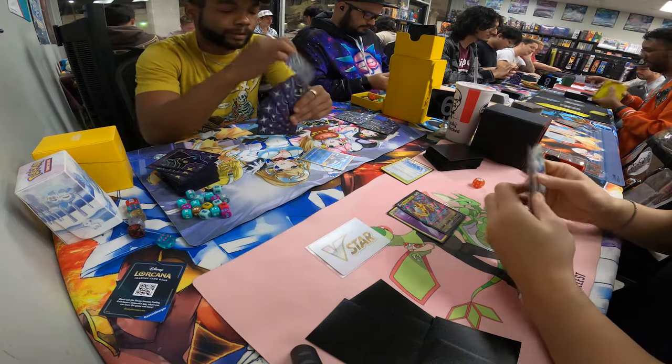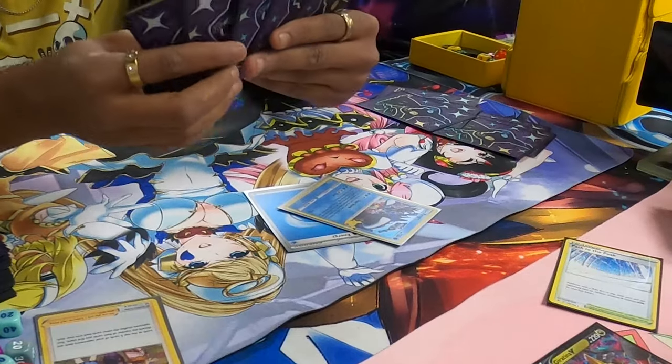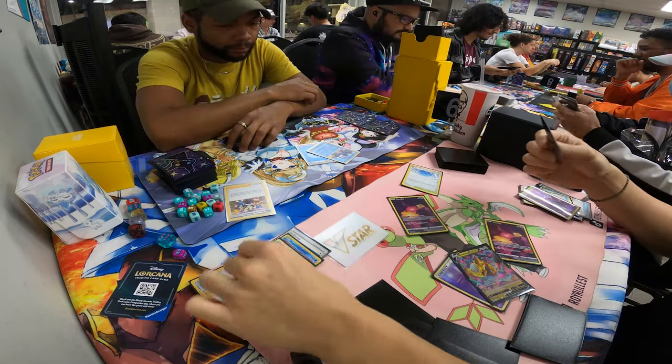Luckily, he also started pretty bad. All he did was play Miss Fortune Sister, which got rid of some of my item cards. With Kyogre being the only Pokemon on his side of the field, I wanted to knock it out as fast as possible. Unfortunately, I wasn't able to knock it out this turn, but I managed to get 4 cards in my Lost Zone.